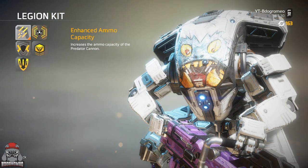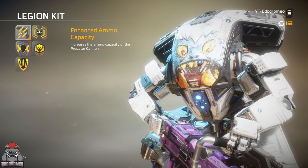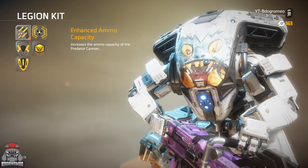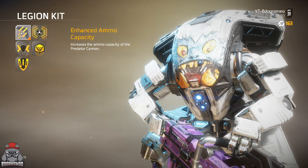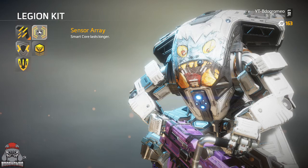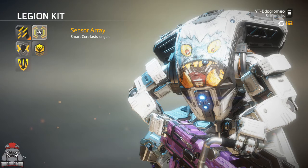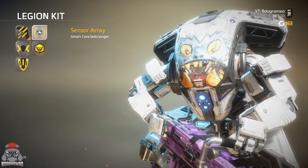As for the Legion kits, I really like running Enhanced Ammo Capacity. It gives you the extra 40 rounds so you can use your long range mode longer. When you switch to long range mode, every shot takes two bullets, so you go through your magazine much faster. If you notice you're always on long range mode, this is super helpful. Sensor Array makes Smart Core last longer, which is great if you can get your core fast and the enemy team doesn't have their titans up — just walk through the map killing everything, it racks up points in attrition.